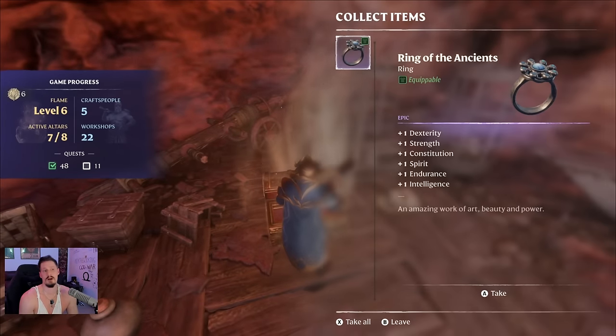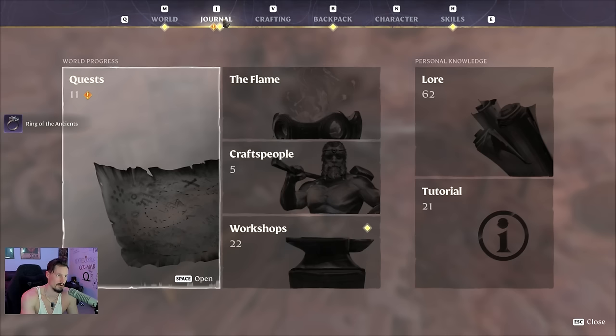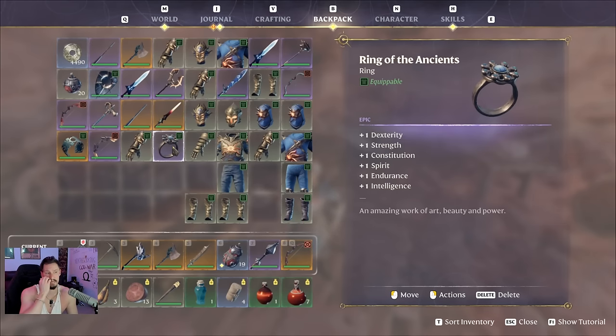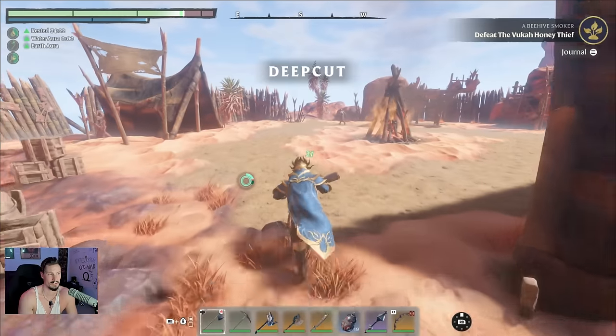I'll put out a build video. We got the ring of the ancients — I meant to go over that before. The ring of the ancients is dope. This is actually my third one from this spot. It's a really strong ring — I've run this for maybe a couple hours and gotten three of these. These rings are kind of busted, I can't wait to try to incorporate them into a couple builds.